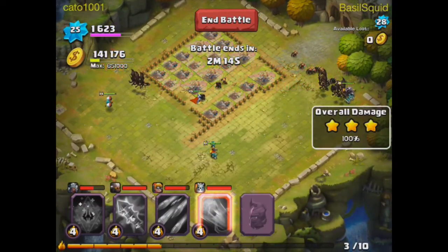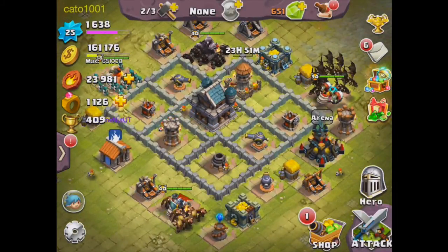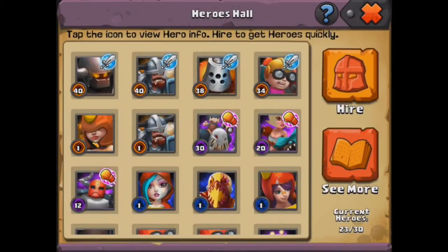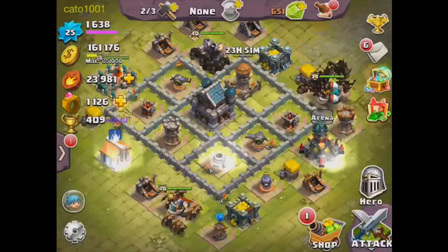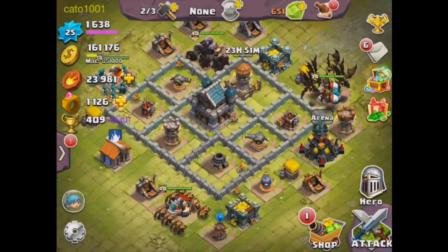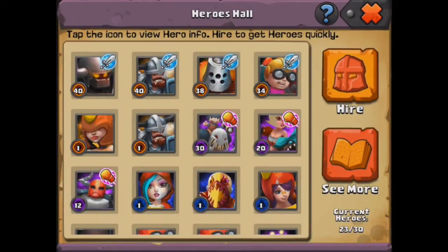I decided while that raid was going on that I'm going to do the 450 gem hire, just because there's a 2x chance to get the new hero — I think her name is Rainy or something like that. I know it might not actually be true but I'm just going to take it as a chance anyway.